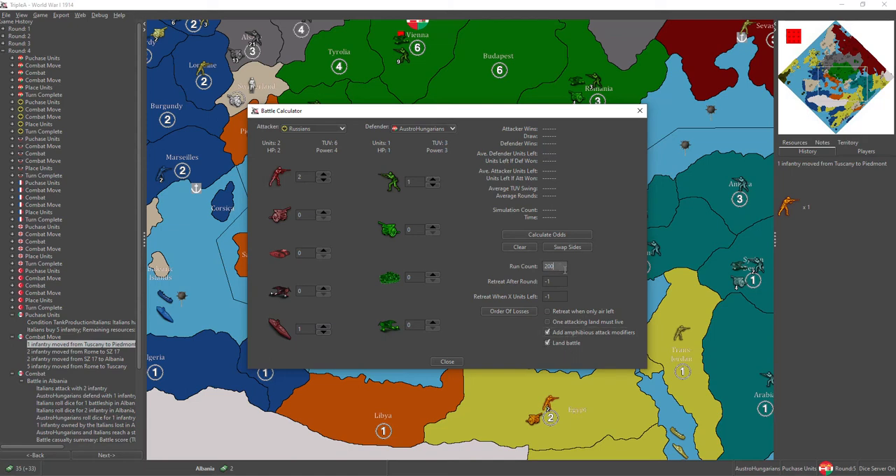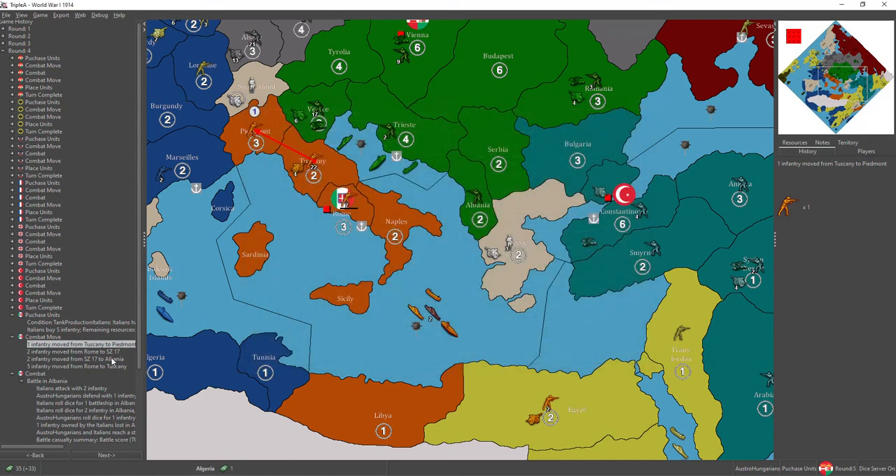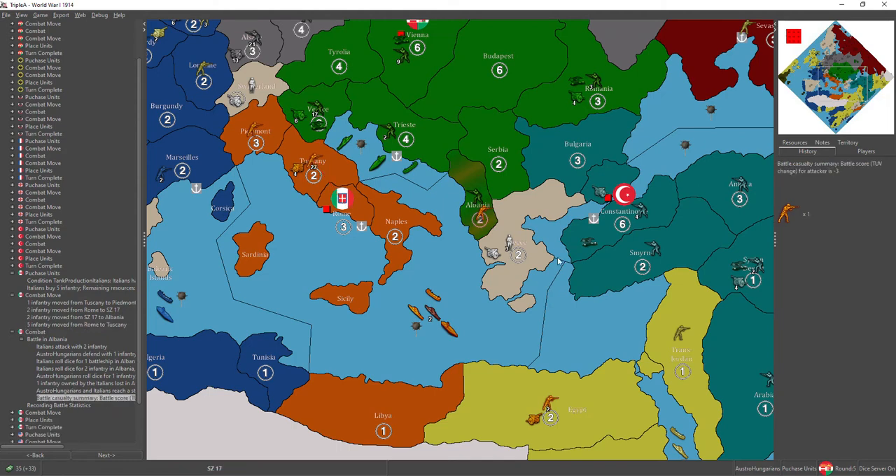Let's look at this on the battle calculator. Offshore and two infantry — still almost a one in six chance of creating a draw. And that's exactly what happened. Except to rub salt in the wound, the Austrian hit back, missed getting whacked, and then picked off one of those Italians. So he got a contested zone out of it.